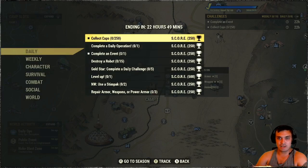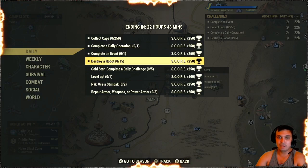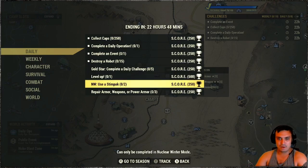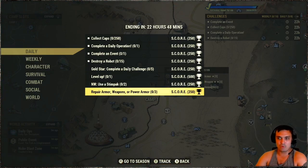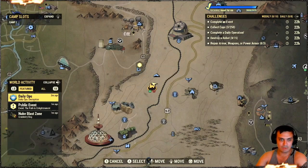For challenges today, we've got: collect caps, complete daily operations, complete an event, kill 15 robots, do 5 data ops as this gets triggered, level up one time, Nuclear Winter use 2 Stimpaks, and repair armor, weapons or power armor 3 times and you'll get your score. Pretty straightforward, nothing to be explained.